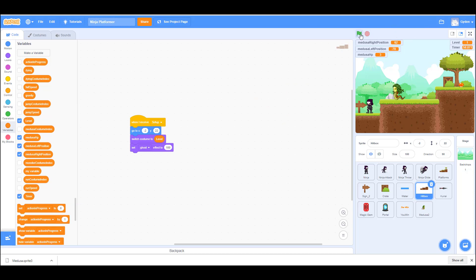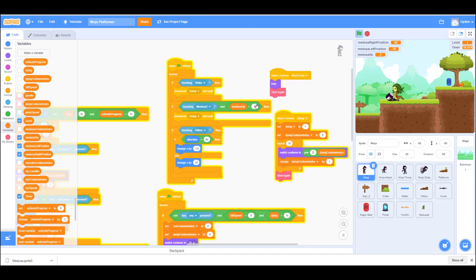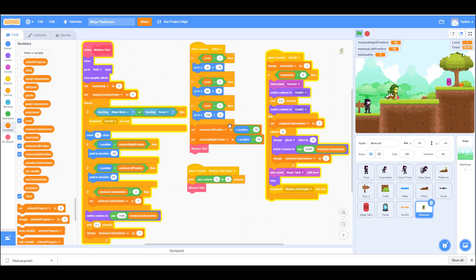Basically if her HP is zero we cannot get attacked by her. Let's try it again — we can jump up and kill her, and this time walking through her won't be a problem because of that code. Only if her HP is greater than zero can she attack us. After a random three to five seconds she appears again — you can adjust that timing here.